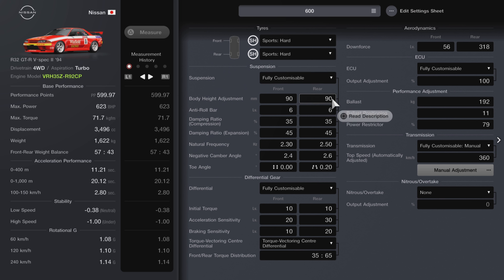Suspension is fully customizable. Ride height is set to 90 front and 90 rear. Anti-roll bar is 6 front and back. Damping compression is 35 front and back, expansion is 45 front and back. Natural frequency is 2.30 at the front and 2.50 at the rear. Negative camber is 2.4 at the front and 2.6 at the rear. No front toe angle, but 0.20 inwards at the rear — that's to the right. LSD is fully customizable. Initial torque is set to 10 at the front and rear. Acceleration sensitivity is 20 front and 30 rear. Braking sensitivity is 10 front and 20 rear.